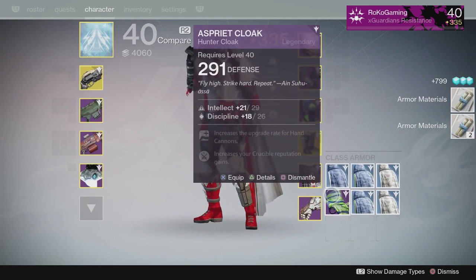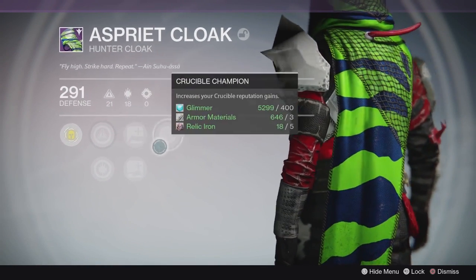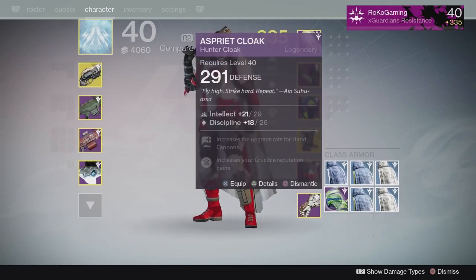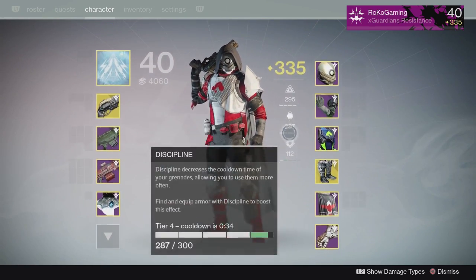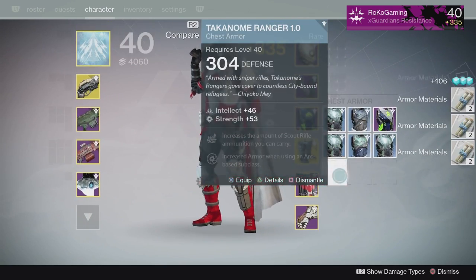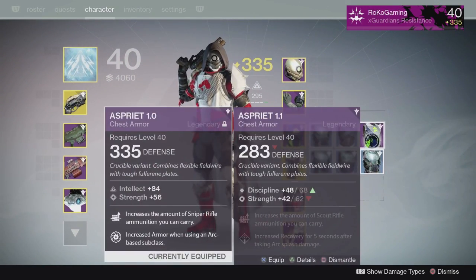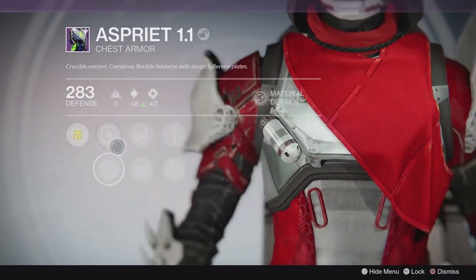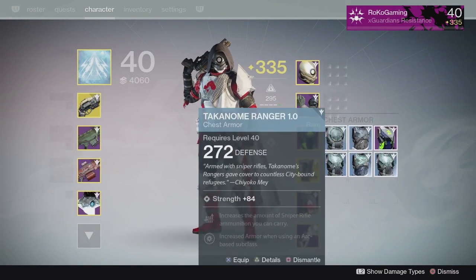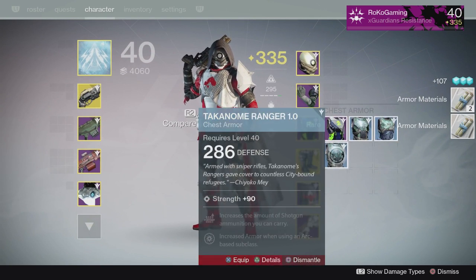So it looks like we actually ended up receiving a legendary cloak. This one has intellect discipline on it, which isn't too bad. I'm looking for intellect discipline, but it's not the one I needed - it's not high enough for me to rank up my character to tier five, tier two. So that goes bye-bye. And going through all this, we also got a chest piece, which is nice. It is intellect strength, something I do have, but high intellect and low strength - this might be a good chest piece if it has sniper ammo on it. Sniper rifle ammo, arc armor, intellect strength - actually, this is a good chest piece. I'm probably going to keep that. Not bad so far - I'm going to lock that so I don't dismantle it, and throw it in my vault.